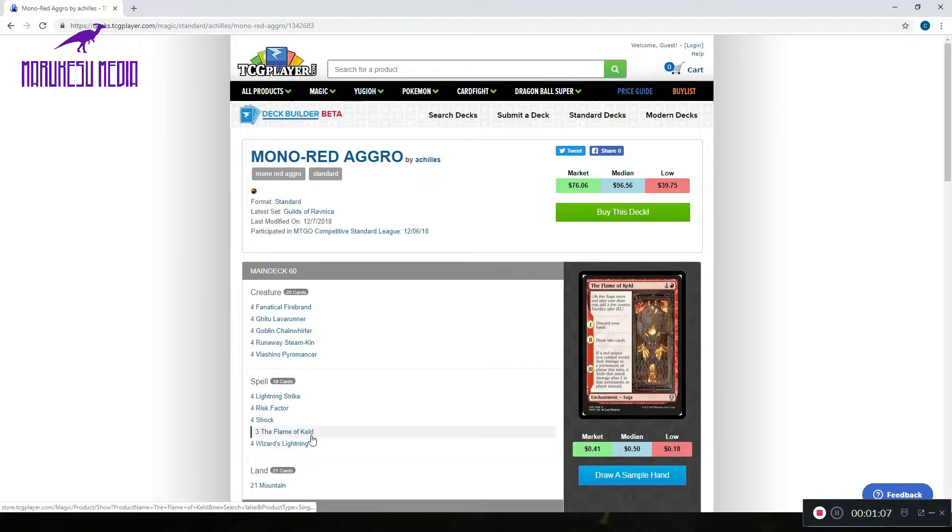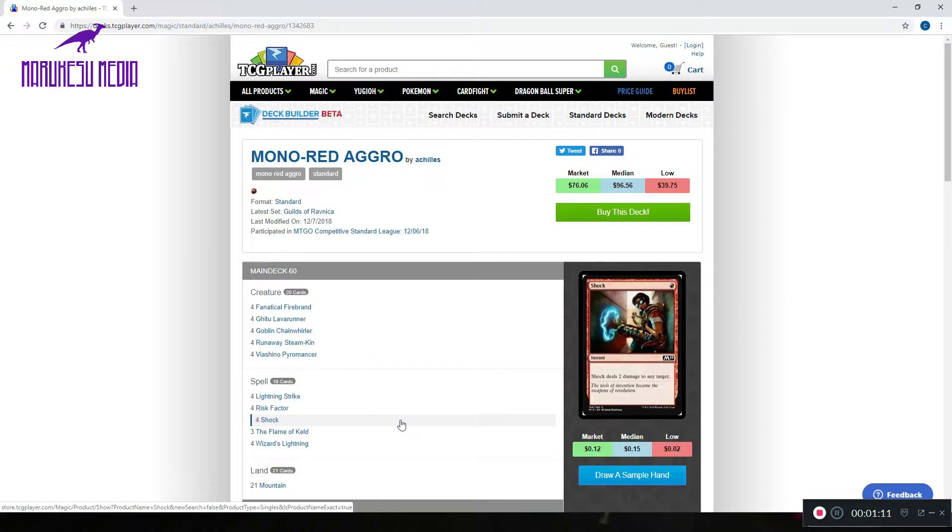The card advantage out of Flame of Keld and Risk Factor are just huge. You throw so much at them so quickly and then you just refill your hand and do it all again. So it actually gives this burn aggro deck a lot of reach, which is something most red aggro decks don't usually have. So let's go over to Arena and try to burn out our opponents.